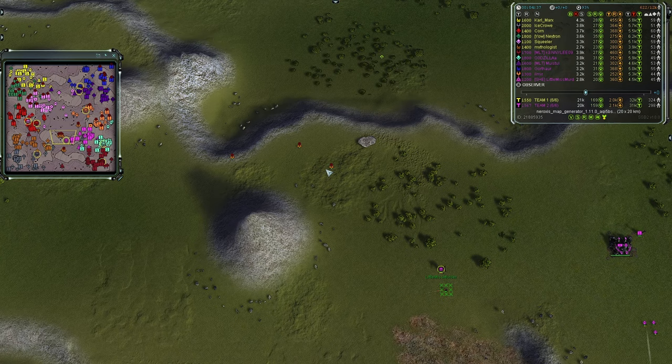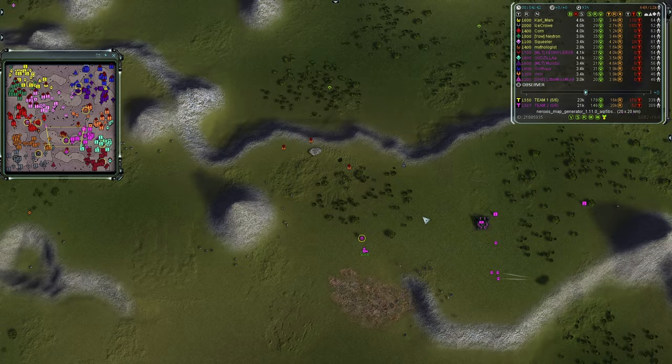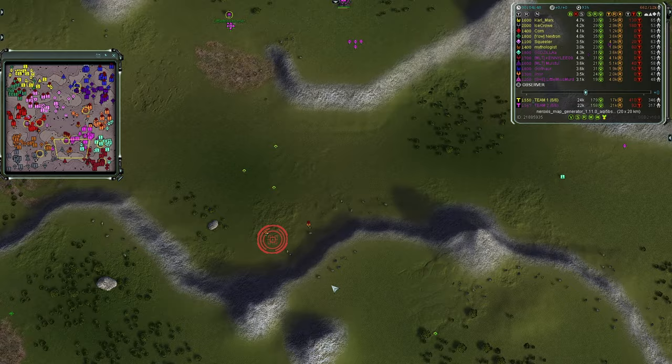We see a group of Selens trying to move on this northern side. Little Miss Murder probably won't notice — the Selens get a nice hook around Team Two's front line. They do get pinged by Team Two but there is nothing to stop them.